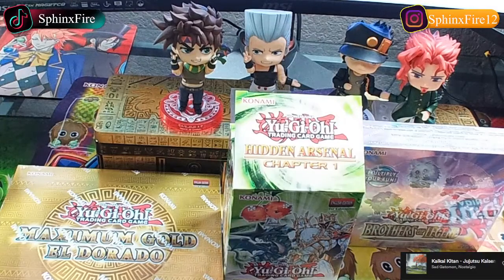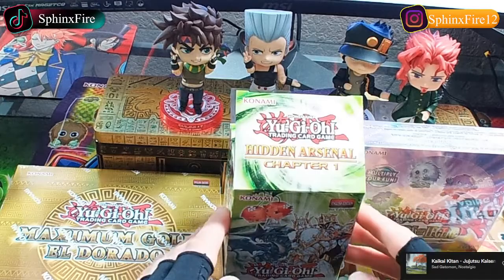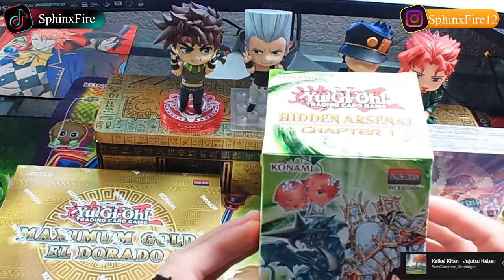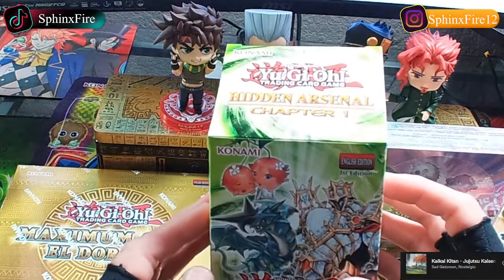It's Things Fire 12 coming at you with another unboxing of Yu-Gi-Oh cards. No, I didn't just stop the stream a moment ago - you're all tripping, that was just the Mandela Effect, it didn't happen. Anyways, here we go, we're gonna do the Hidden Arsenal Chapter One. No, I didn't just open this box off screen.